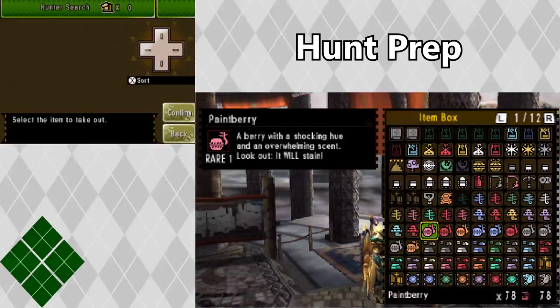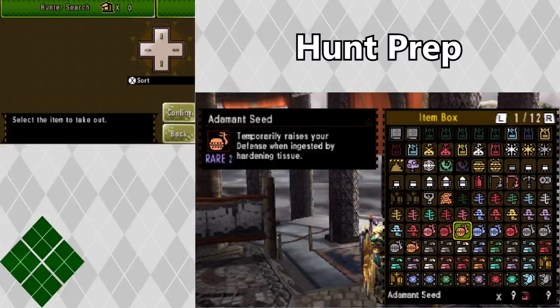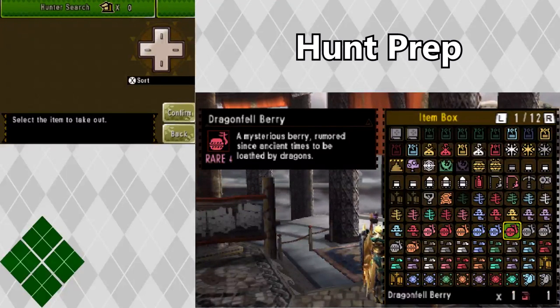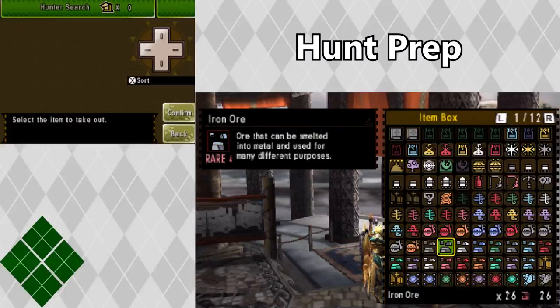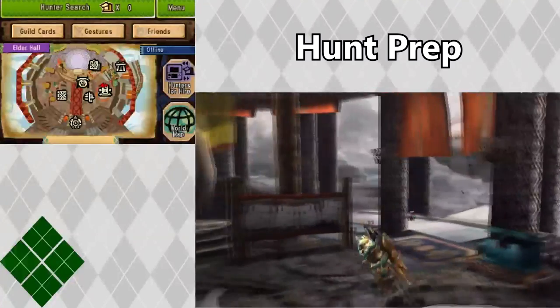There are plenty of other berries you can also bring, like might seeds which increase attack, or adamant seeds which increase defense, and null berries which are very useful for getting frenzy off of you. There's plenty of things you can bring on a hunt, and much more that will seem useful for different hunts and variations.